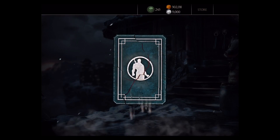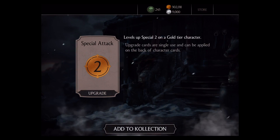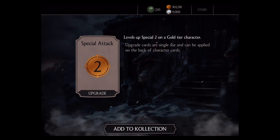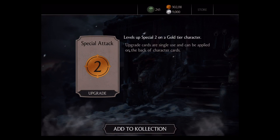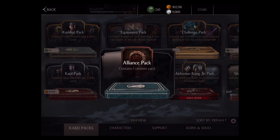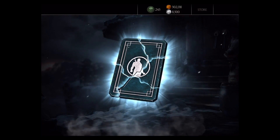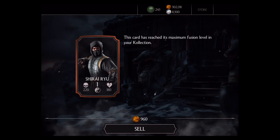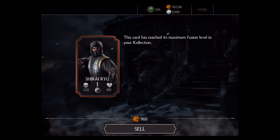Just gave me a good one last time, let's do it again. We get a special attack upgrade for gold tier characters — that's good, especially for my Kotal Kahn character, my Jason Voorhees character, and Liu Kang, all of which I recently picked up. Either one I can use the special attack upgrade. Nice, for gold tier characters. Then the next pack gives me Shirai Ryu again — that's twice already. Rough, selling it for 960.